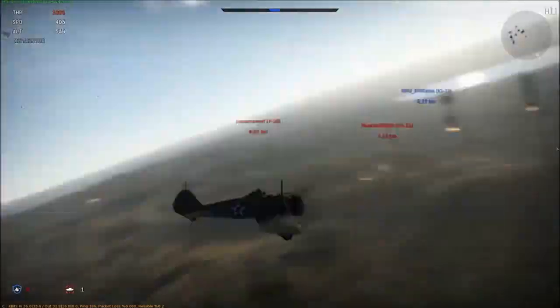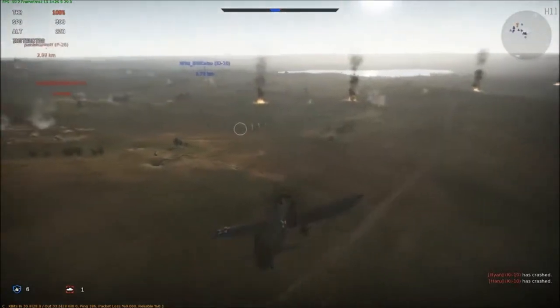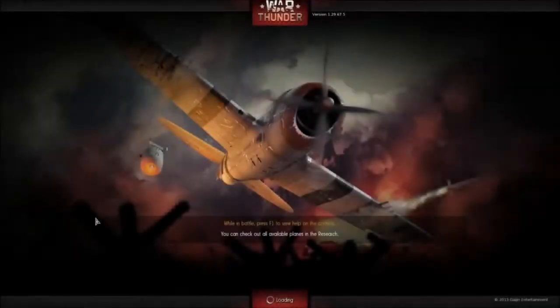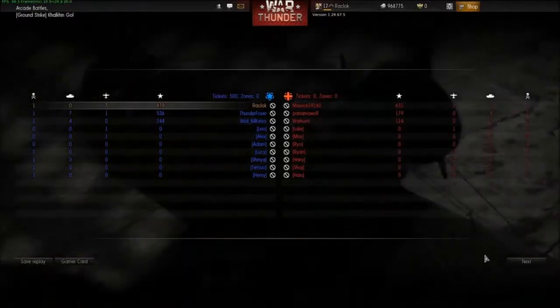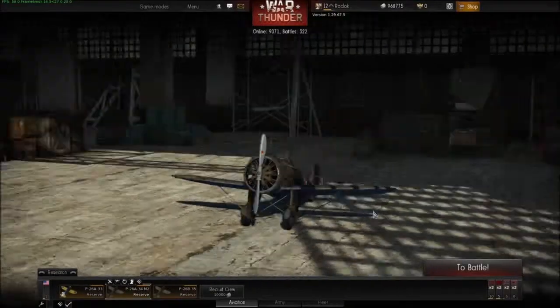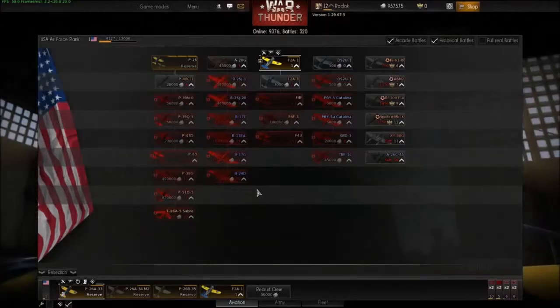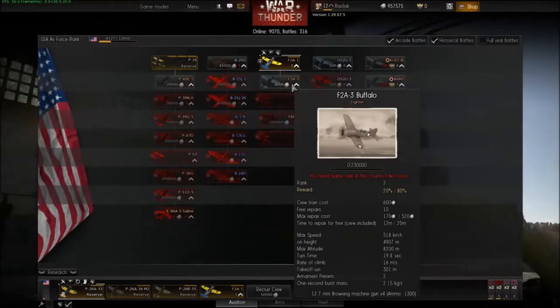That guy can turn inside us all day so let's just speed away from him. We won — excellent. Three kills, one death, not bad. Not the greatest game since most of the enemy team was bots. Rank one — let's go ahead and buy that. Got enough silver lions. Get our Brewster Buffalo, put him into service. You could have also started with a Kingfisher but I'm not a huge fan of bombers — I like sticking with fighters mostly.